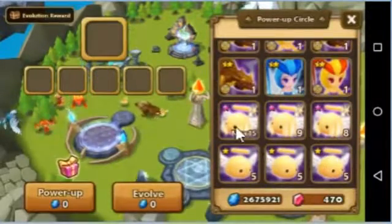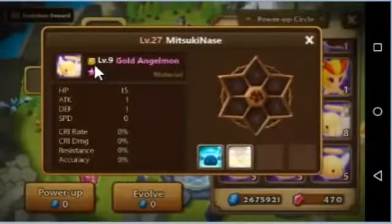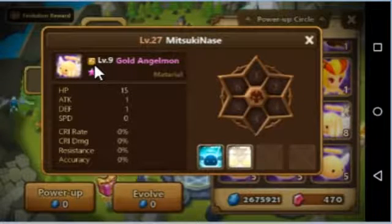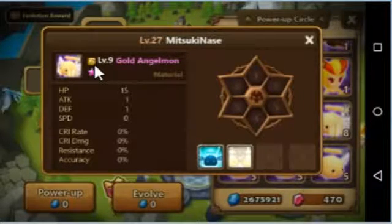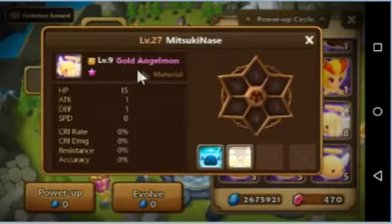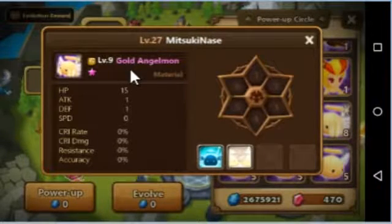Yesterday it was the Water Dungeon, so if you farm it you'll get the Water Angel Moist. So basically Angel Moist are used to power up your monsters. But you need to use the same attribute of Angel Moist as the monster you want to feed, so they get more XP.